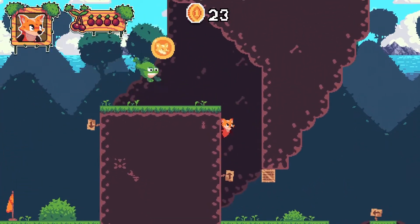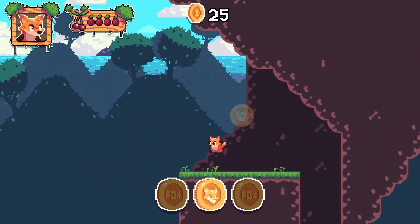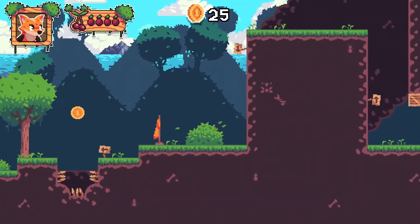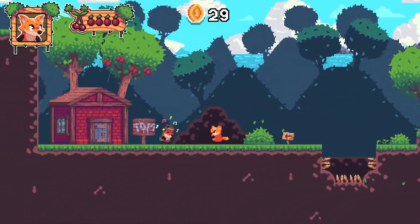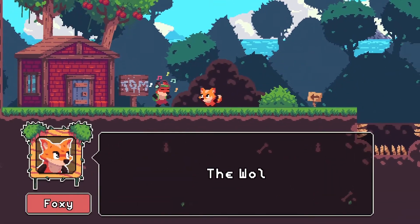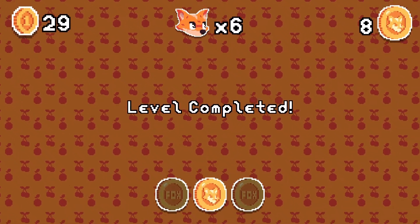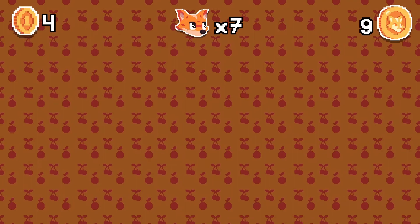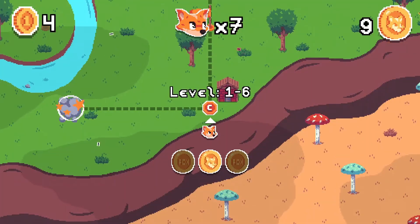Boxes are everywhere, so if you missed the first box I destroyed, you'll always find a box in one of the levels. The level is completed — we have nine coins right now. I think we need 18 at the end for passing through a gate.